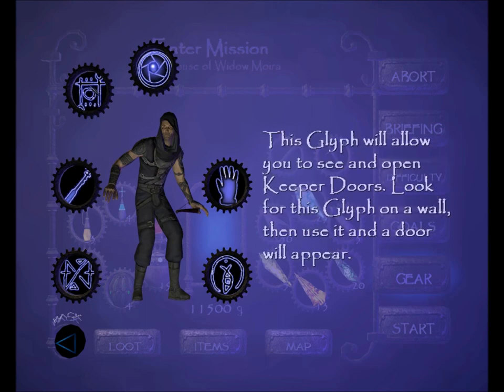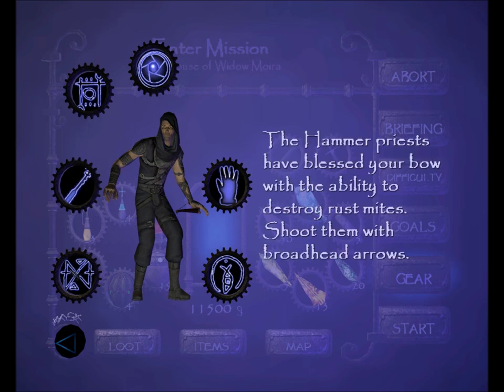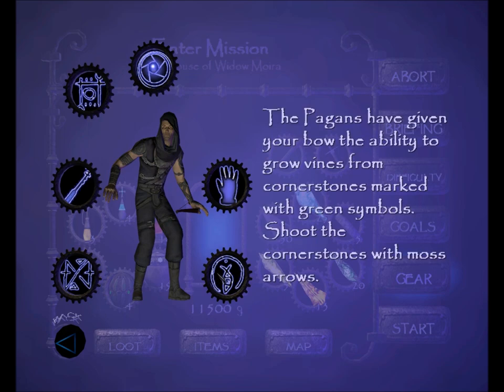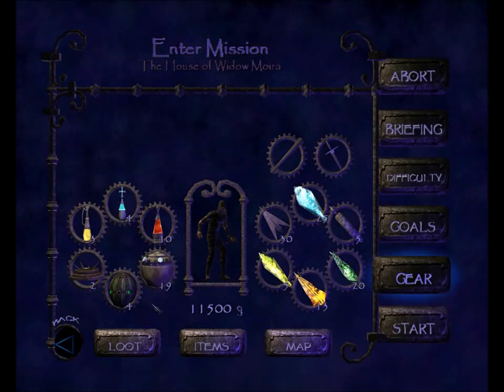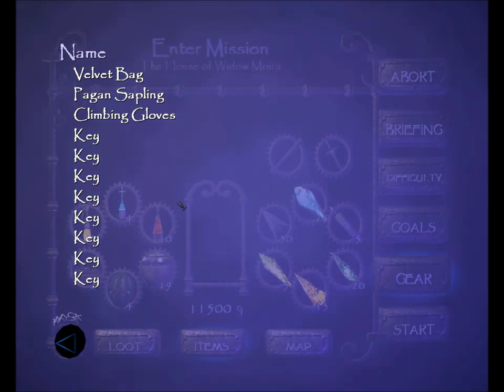We've got all sorts of new upgrades: our Mechanical Eye, the Keeper Door Glyph, our Lockpicks, the Climbing Gloves, the Rustmite Destroying Broadhead Arrows, and the Cornerstone Mossing Moss Arrows. We're not carrying any loot. As far as quest items go, for whatever reason we still have Lord Julian's Velvet Bag. Apart from that, we're just toting the Pagan Sapling, the Climbing Gloves, and a bunch of keys.